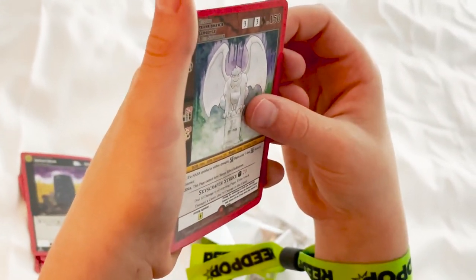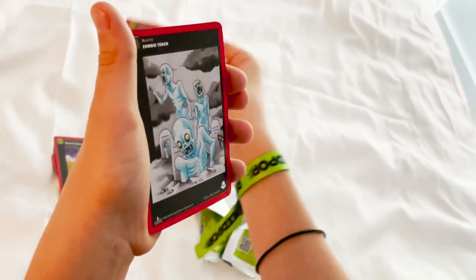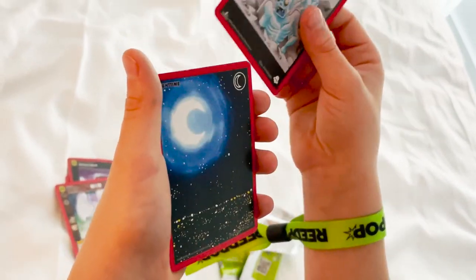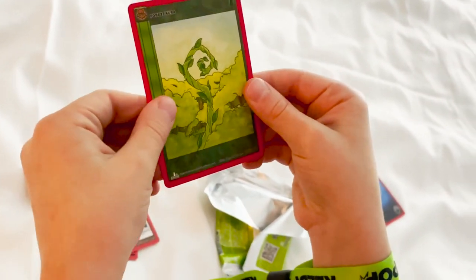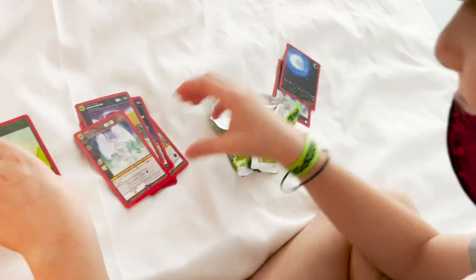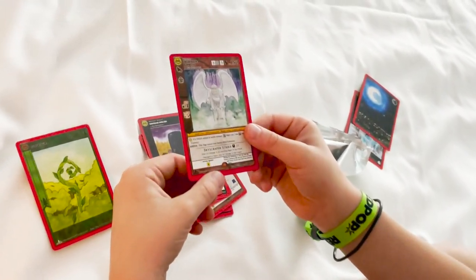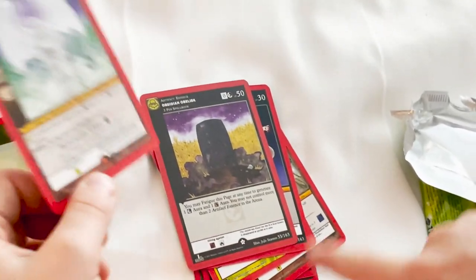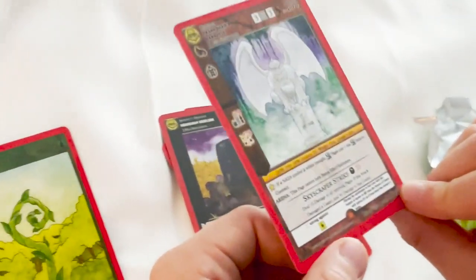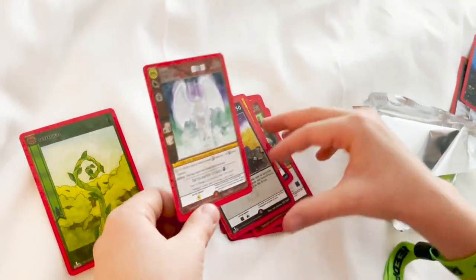Is that a foil? Oh no — Zombie Token. The token is beautiful. What was your rare? You had to get a foil. Wait, we got two rares? Oh, this one has to be a foil — yeah, that's a reverse foil right there. We just can't see because the lighting in this hotel is insane.